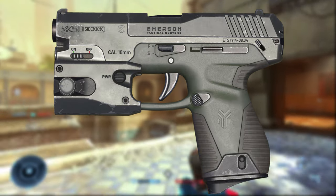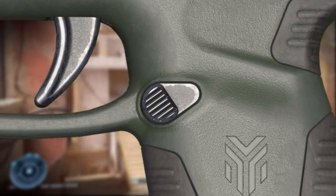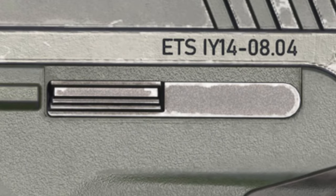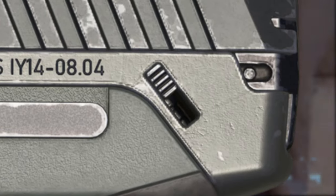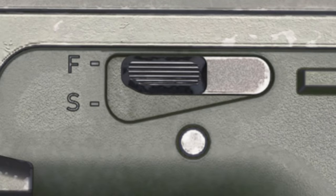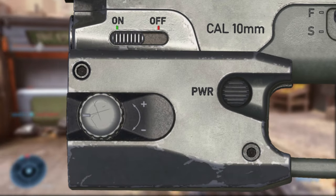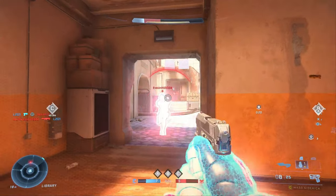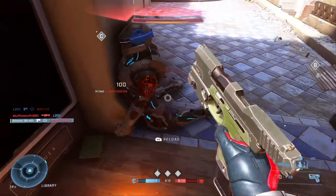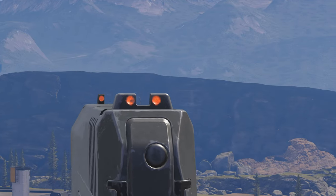The design of the Mark 50 is relatively simplistic, with a magazine release, slide release, and what I assume are two takedown levers at the back to disassemble the slide. There's a safety switch right above the trigger, and finally you have a laser flashlight module. The sights are pretty good on this weapon and feature orange fiber optic sights to help you aim in low lighting.